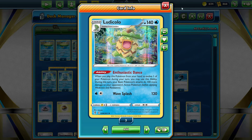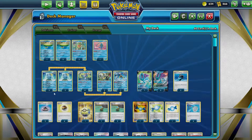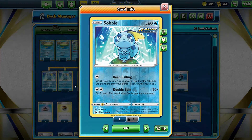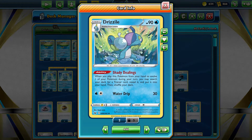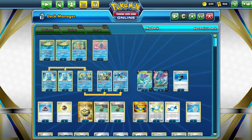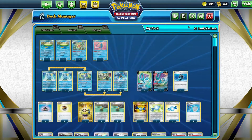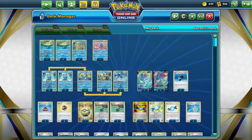With Enthusiastic Dance, when you play it to evolve it, you can use the ability, and then your basic Pokémon this turn do 100 more damage — so you're up to 220, can now do 320, and you're knocking out big Pokémon, which is nice. And of course you have the Inteleon line to help fetch out everything you need — basically the Rare Candies — because you want the Rare Candies to get out the Ludicolo, so you have no Lombres.